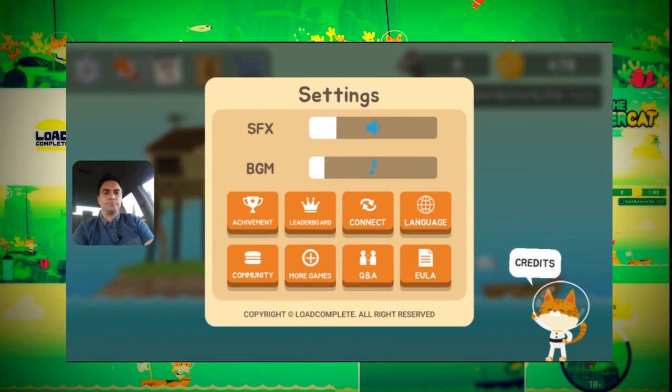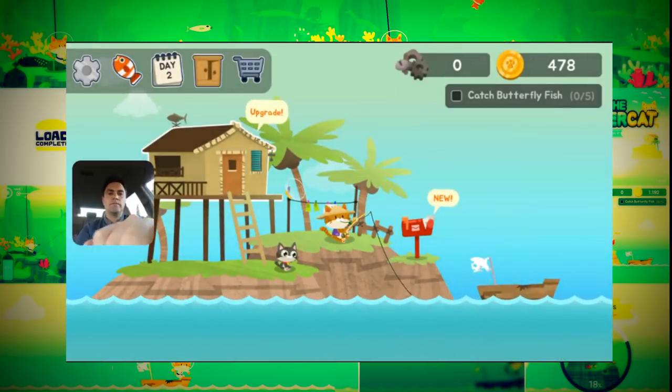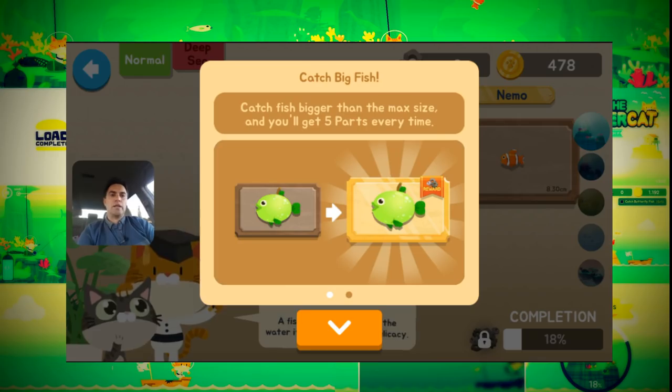The good thing is you can actually decrease the sounds rather than just turning them on and off, which I've done. In settings you go to your fish over here — catch fish bigger than the max size and you'll get five parts every time, so you've got to collect different parts of the fish.